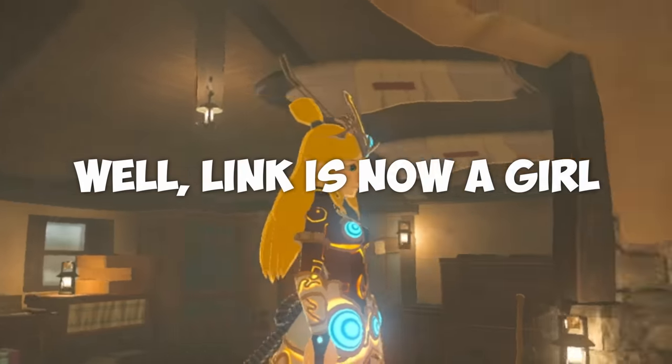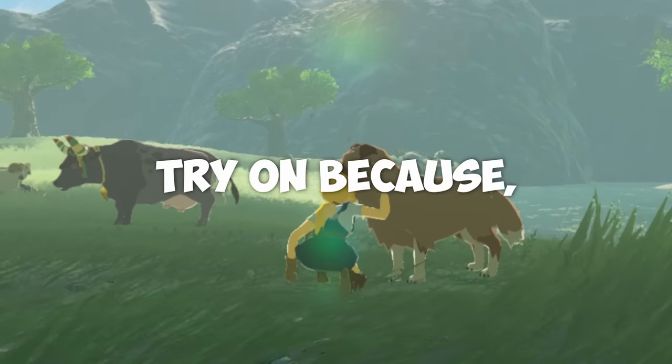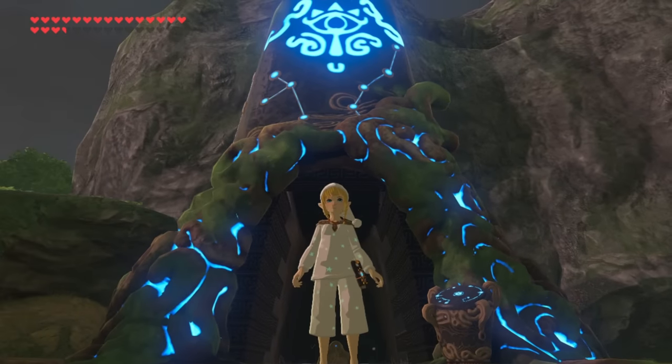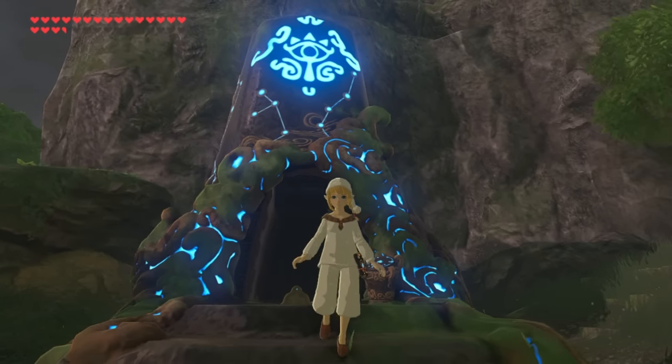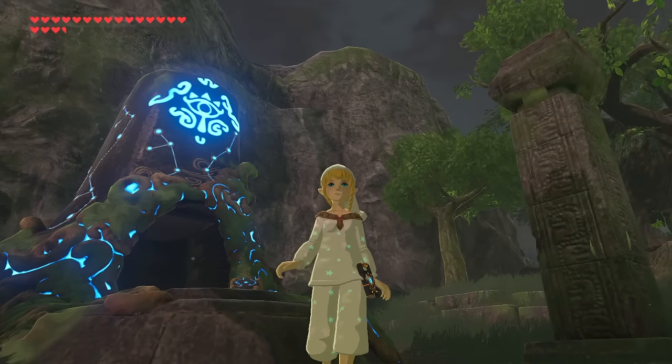Link is now a girl, and there is a bunch of DLC armor that we have to try on because fashion! We want to see what it looks like while we're wearing this Sleepytime armor that we found in the last episode, but it's time to don some new armors that are derived from the DLC.